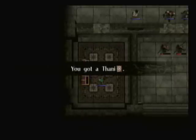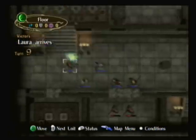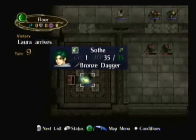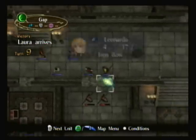And in this chest, we have a Thani, which is a light spell for Micaiah that is really, really good. It's actually really effective against horse units and knight units — it'll do a lot more damage. Very helpful weapon.